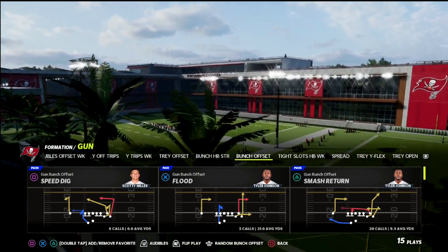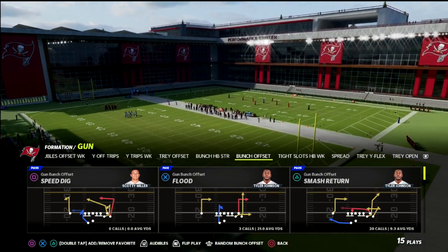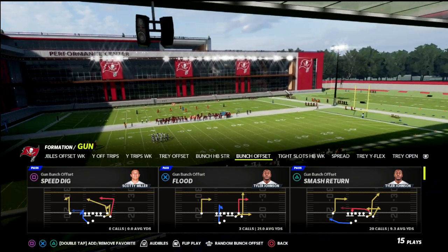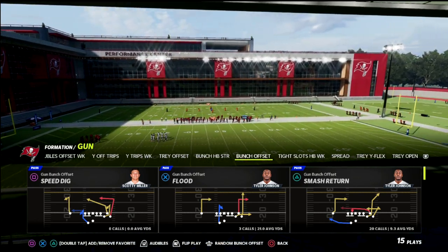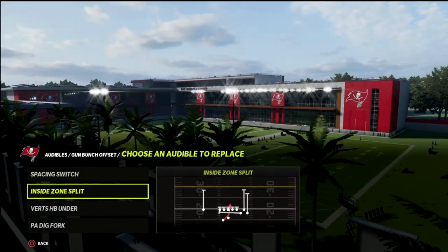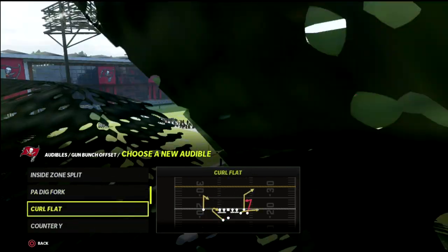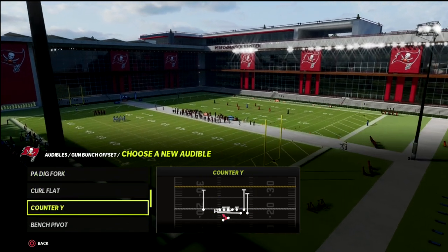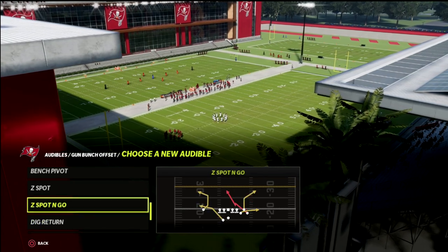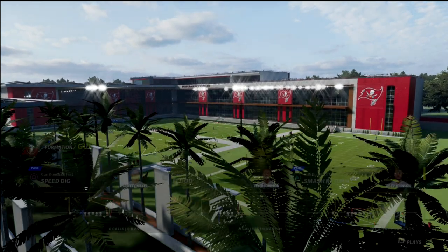The play we're talking about today is the play flood. Flood is truly one of the most pain-in-the-neck, thorn-in-the-flesh plays for any Bunch offense. If you run flood at the right time, it's going to keep the defense on their toes. If we run concepts like curl flat, bench pivot, or Z-spot, it's going to require a 30-yard cloud flat to be able to stop it.